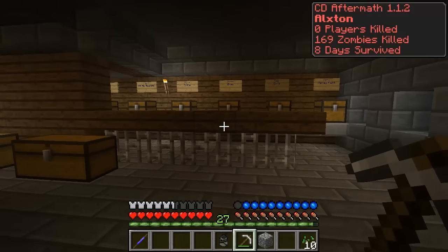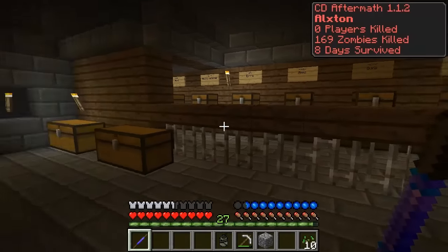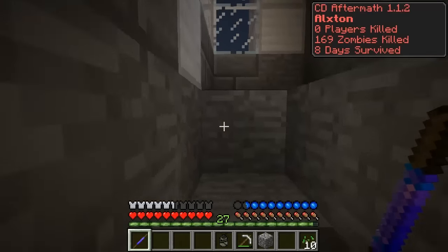This is pretty much supposed to be like season one of The Walking Dead, where Rick and Morgan and his son go to the police station and gather up supplies before they're off on their way. That's what I was going for.